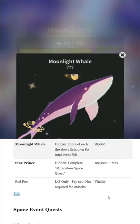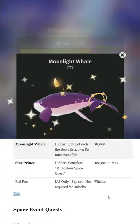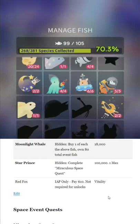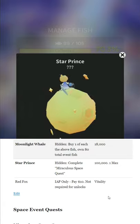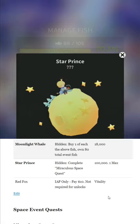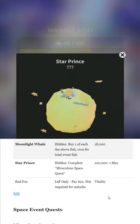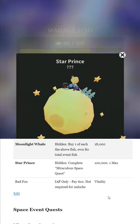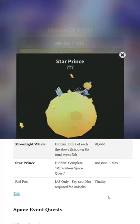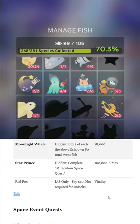The big boy, Moonlight Whale — look at how fancy he is; he looks like a Final Fantasy enemy. Buy one of each of the above fish and own 80 total event fish, which won't be a problem at that point. The Star Prince — very unexpected. I feel like they put a lot more effort into designing these than they usually do; there's some totally original stuff in this. He's got his little sandy dome for his little flower there. You have to complete the Miraculous Space Quest, which I'll show you in a second.